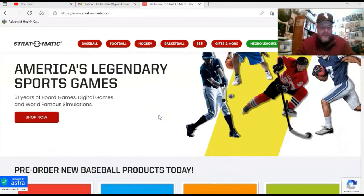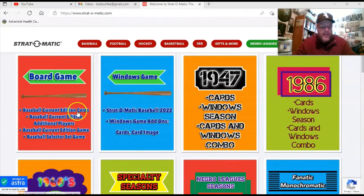They apparently did do the upgrade, because here is the Strat-O-Matic website and you can see right here they've got board game, baseball current edition cards, baseball current edition additional players, baseball current edition game, baseball selector set game, and then they have the Windows game, the Strat-O-Matic 2022 Windows game add-ons, cards, image, all that. The 1947 and 1986 sets for the cards and for the Windows game are now available — they are the two throwback seasons that Strat always does every year, and those are the two they've done this year that they're selling with the game.